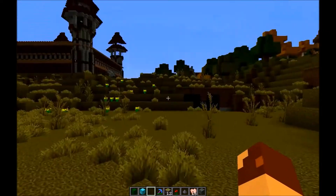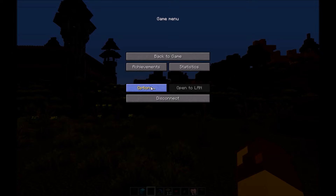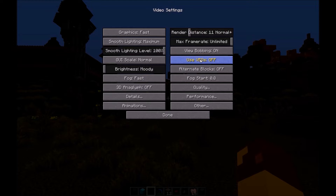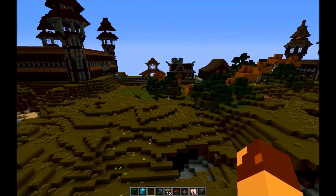So what you want to do is go into your options and video settings, and you'll see this option right here which says 'Use VBOs.' You want to make sure that's on. When you turn that on, it'll fix that problem.